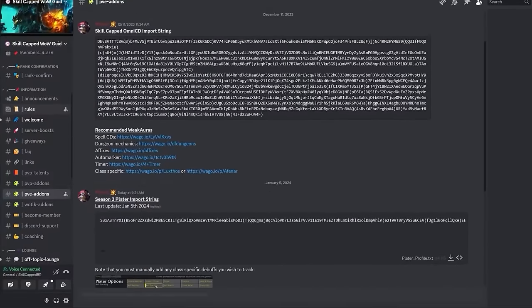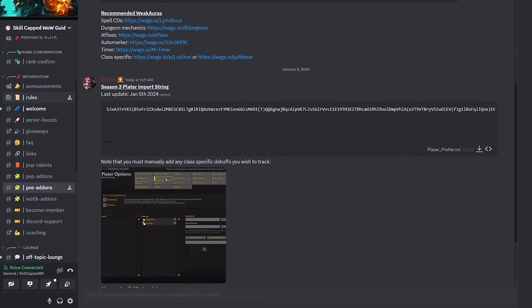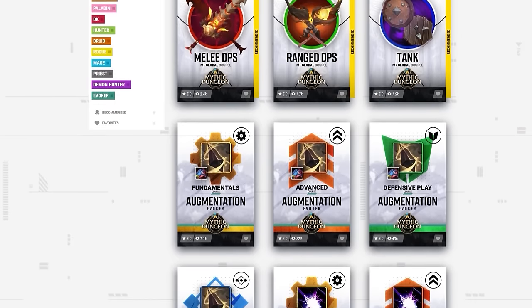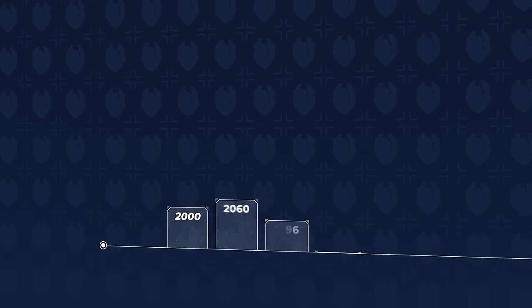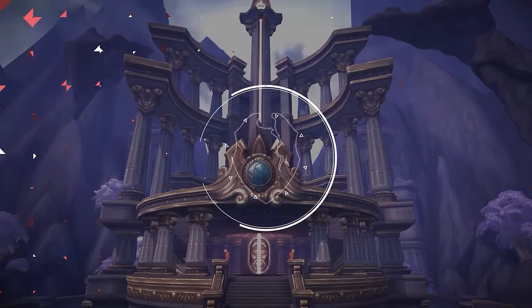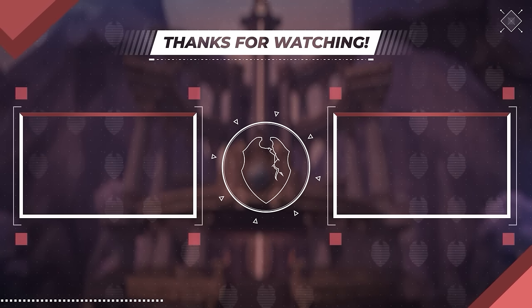If you want to import our profile right now, head over to our Discord, where you can find strings for both Plater and the Miras weak aura that goes with it. If you're looking to rank up in the new year, be sure to check out skill-capped.com using the links below, where you can watch all of our class courses and dungeon guides, and learn more about our rank-up guarantee, which promises you will gain at least 500 IO while using our guides. As always, we want to thank you all for watching — we hope you all had a great holiday season. See you soon.